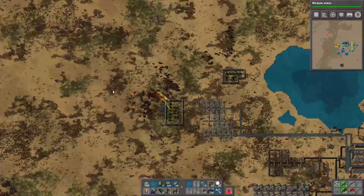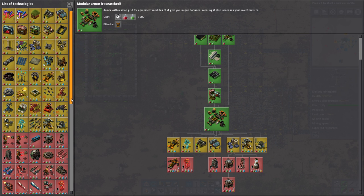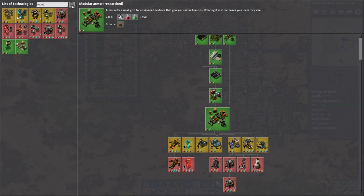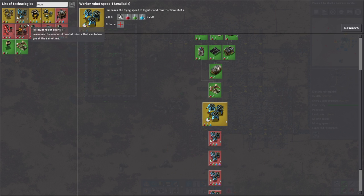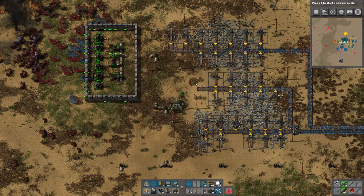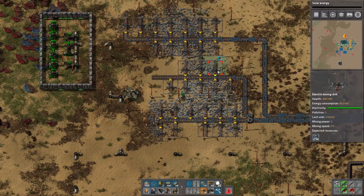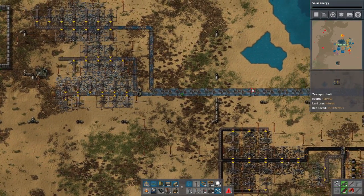There might be another nest to the side there, and there is. But like I said, we're done dealing with nests that way. We got modular armor — at least I'll leave you off with me getting modular armor. We'll start on the robo port. I don't know where it is — you can look things up. Robot flying speed is actually a really nice upgrade, but not something we need right now. We need personal robo port, but for that we need solar panels. I just realized we never did solar panel technology, so that actually needs to happen first.